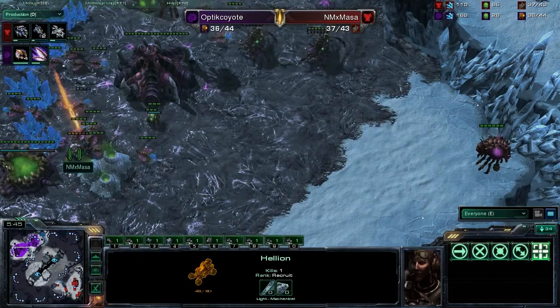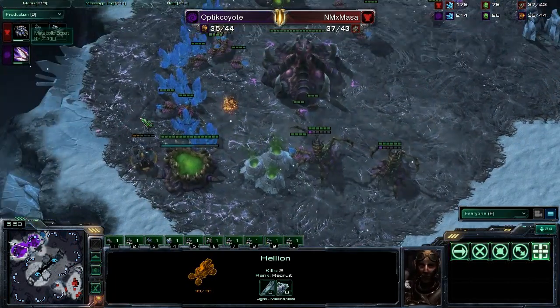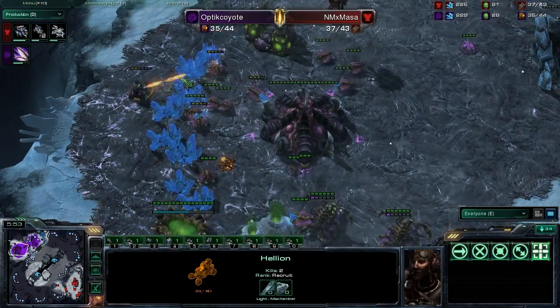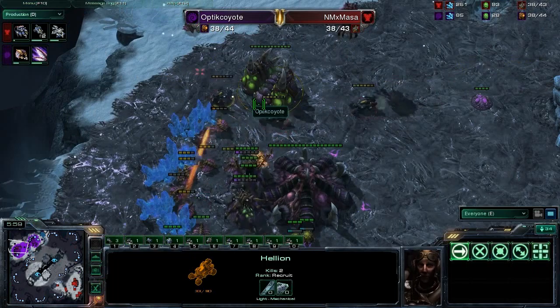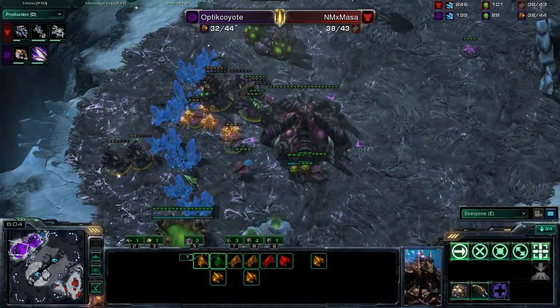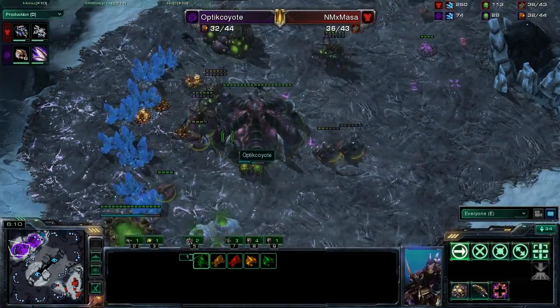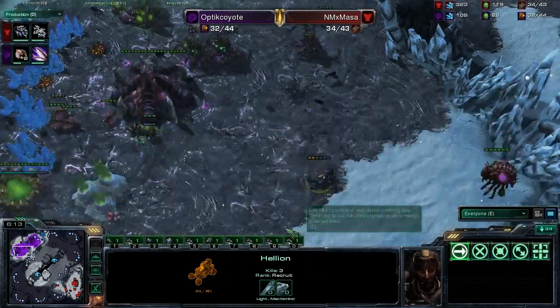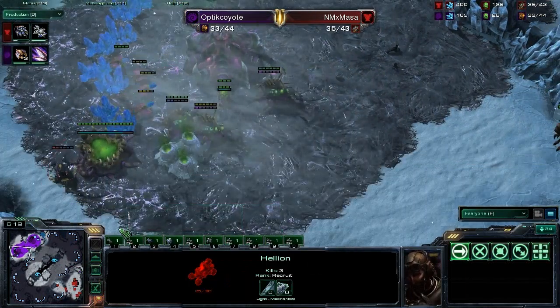Masa is getting more scouting intel at this position than he is trying to do a lot of damage — he just wants to see what his opponent has been doing and try to pick up a couple of kills. Third and fourth Hellions arrive, but it's down to three Hellions total with one going down. There are just two left, but look at how many drones he's already killed. Great control — down to one Hellion now. He's going to dip back in and try to pick up one more kill. Great control from him — absolutely beautiful.